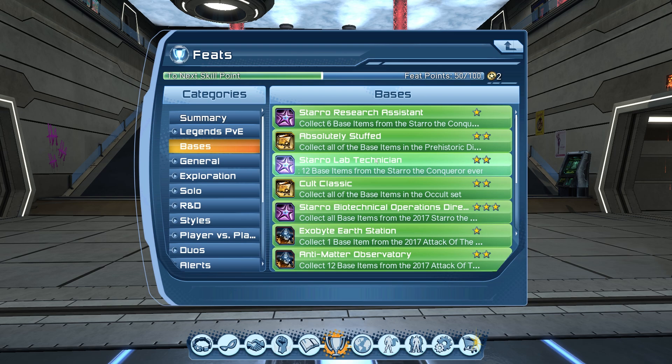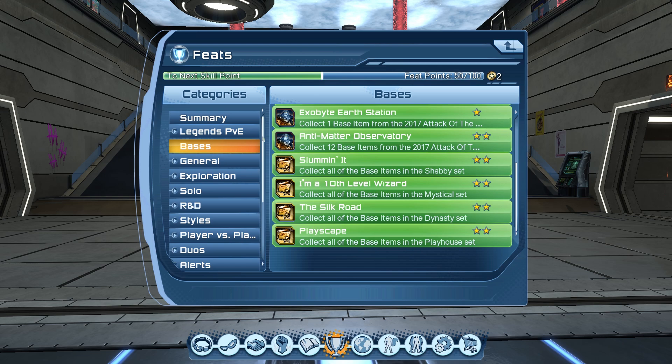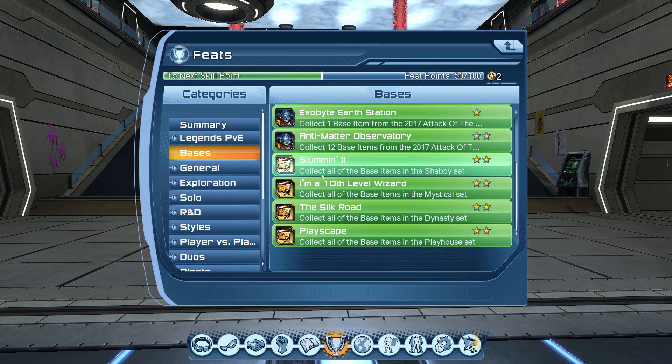You can also buy base items from the broker since other people sell them and they're not that expensive anymore. Some feats say 'collect base items for different DLCs,' so you can go to the episodes, click on each DLC, and find those base feats. If you want a complete list of base items for each DLC, just Google the DLC name plus 'base items,' then farm or buy them off the broker. Easy.